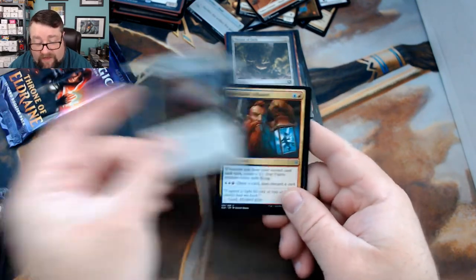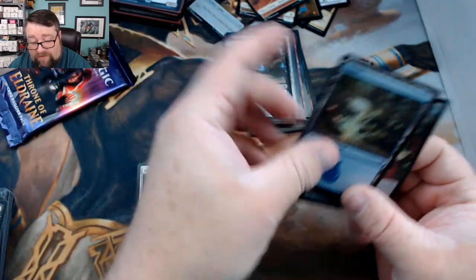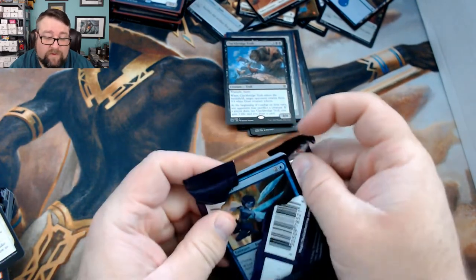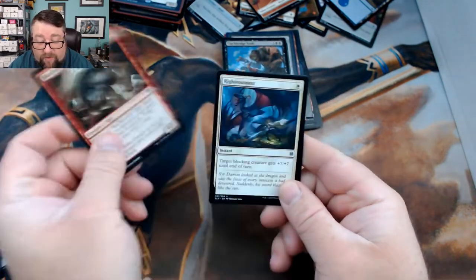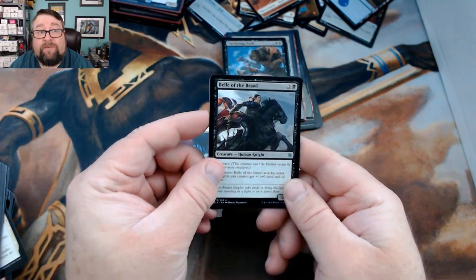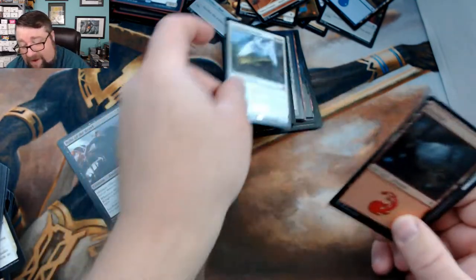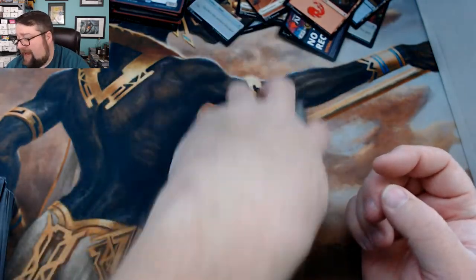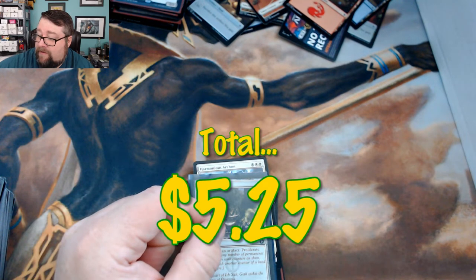Let's go ahead and see what you got in your packs. You got a Glass Casket, Improbable Alliance, All That Glitters, and Clackbridge Troll. I love me some stuff that makes goat tokens. Last pack: Skull Knocker Ogre, Bell of the Brawl, and then — hey — Harmonious Archon, a mythic! Congratulations on that — a mythic is a mythic, so that goes on top.